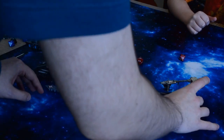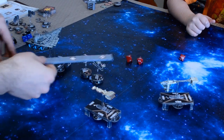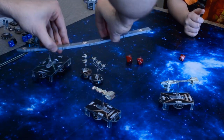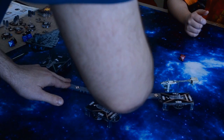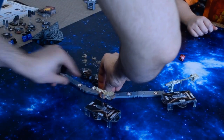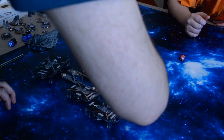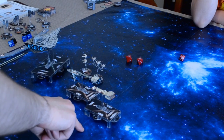Now I have to move my Nebulon B Frigate — I'm at speed three. I get one click — I'll just do that. That would actually cause a collision with your own ship. I have to figure out how I want to do this. I should have moved this first. If I go straight I would hit my own ship. I can get one click there. There we go. You're shooting through your own ship — I think that's actually an obstruction. Obstruction means you roll with one less attack die, I think.